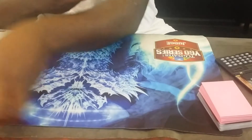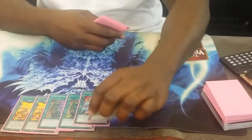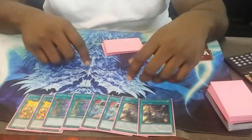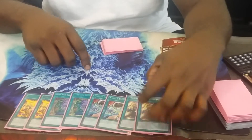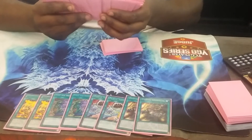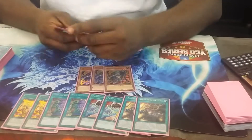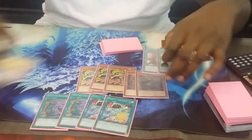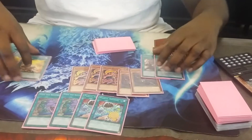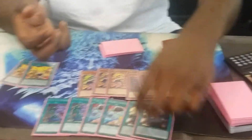That's all the one-ofs. For two-ofs: Tanki, Pot of Desires, two D's, and two Barrages. I know some of you might have questions - why am I playing two Barrages instead of three? Because the ratio for this engine is right here. These cards contribute to this ratio, so it's a two or three ratio, and this helps a lot better. Because sometimes you might dead-draw the Barrage in most cases.